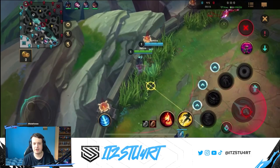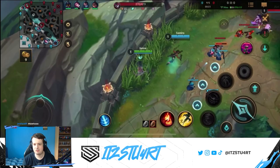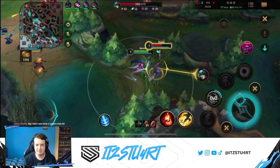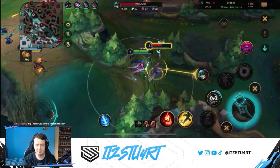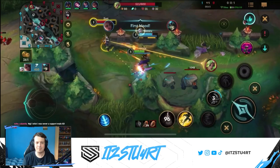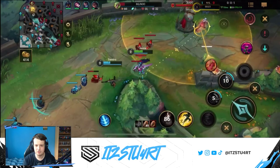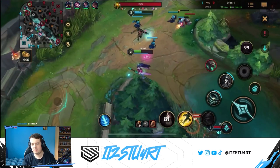I use my second ability to create early pressure with Scorch. I see Nami is a little exposed so I keep auto attacking her. I know her second ability is on cooldown and Zeri is farming minions — Nami is completely isolated and we get a free first blood. At level 2 we just play aggressively and zone Zeri off as many minions as possible, making great use of Janna's early aggression and damage from the second ability.